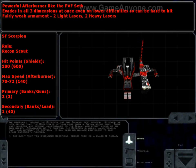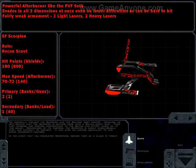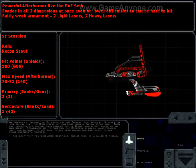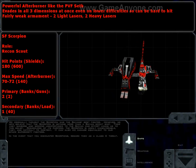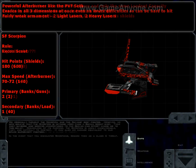Moving to the other end of the spectrum with the Shivans — the Scorpion. At least it's a name I won't have to explain. This is pretty much a recon scout: lightly armed, very manoeuvrable, and with a powerful afterburner, so it can be a bit annoying. Take them out with Aspect Seeking Missiles and they're not really a huge threat. When you don't have Aspect Seeking Missiles they can be a pain to get on to, but when you get superior fighters they're just fodder.